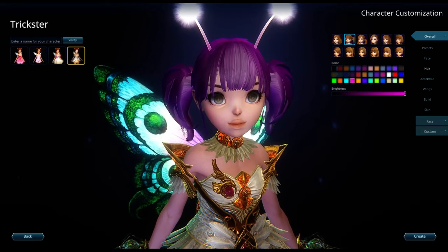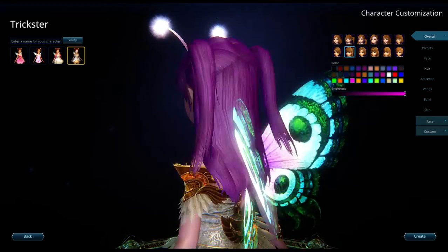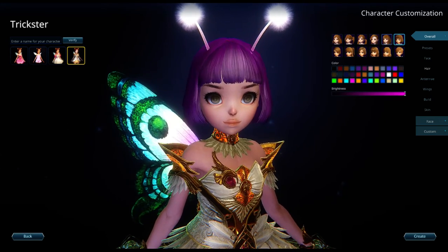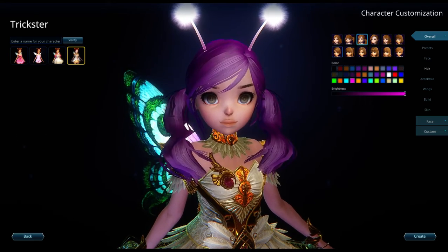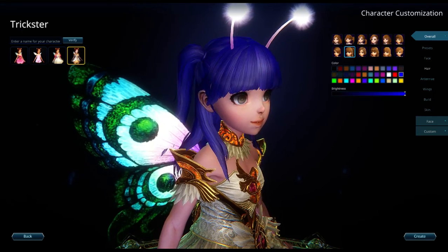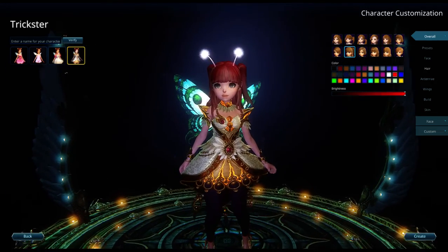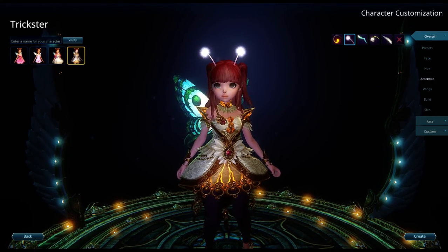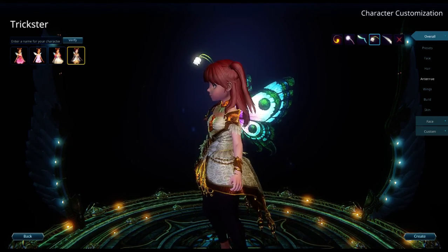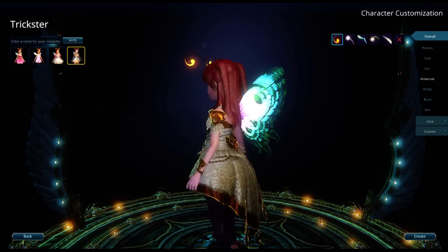That's purpler than... okay. Let's look at the different hair. That's a super cute hairstyle — I like that one. Pixie cut, piggy tails. I think I'll go with this one; I really like this one a lot. It actually looks cute with the hair color I was thinking of. So you can pick different types of antenna — feathers, tulips, or no antenna. I'm going to go with these ones; these are kind of cute.